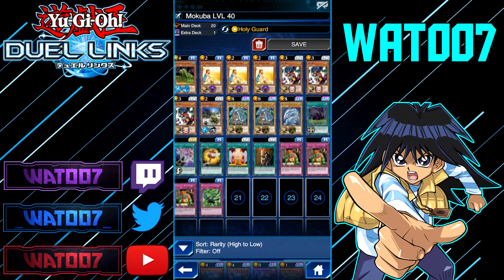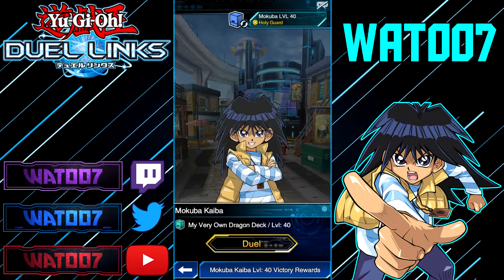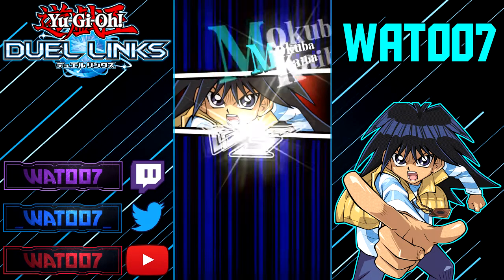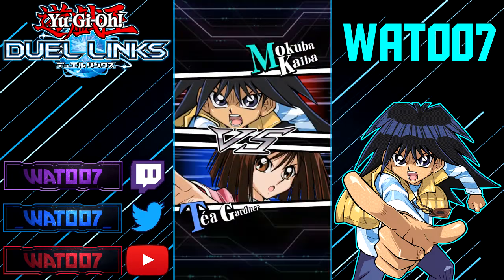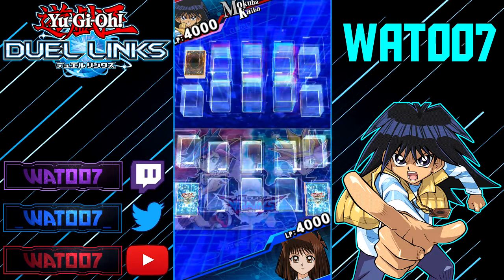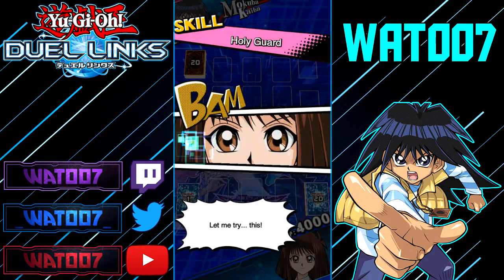Let's get on to farming Mokuba Kaiba. This is going to be my first time farming against level 40 Mokuba Kaiba. Let's see if we get a good hand and I'll show you step-by-step how to farm properly with Unhappy Girl. We're going second. Holy Guard skill activated.